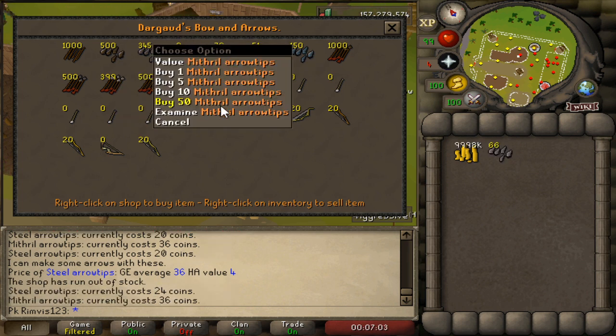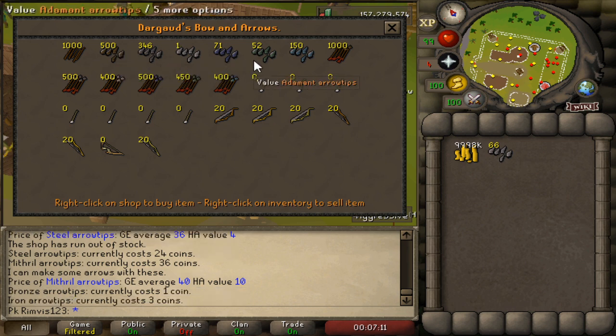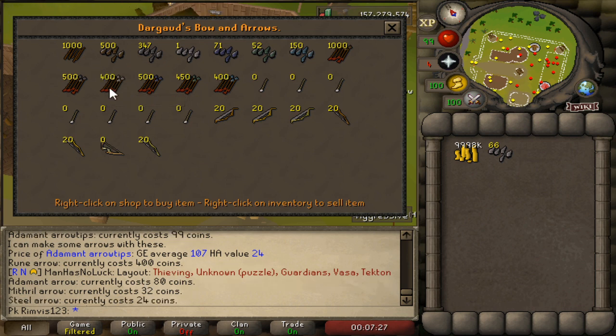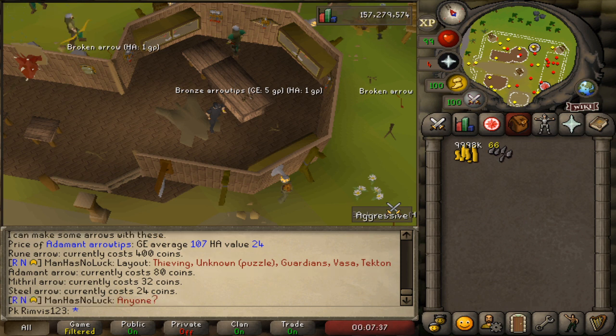Mithril is a little different — there's a buy limit, so you buy until around 60. You can also buy bronze and adamant arrow tips; adamant goes up to 107. There are some rune arrows too, but they're not really worth your time. We're mainly aiming for adamant arrow tips — this money making method is activity-based.